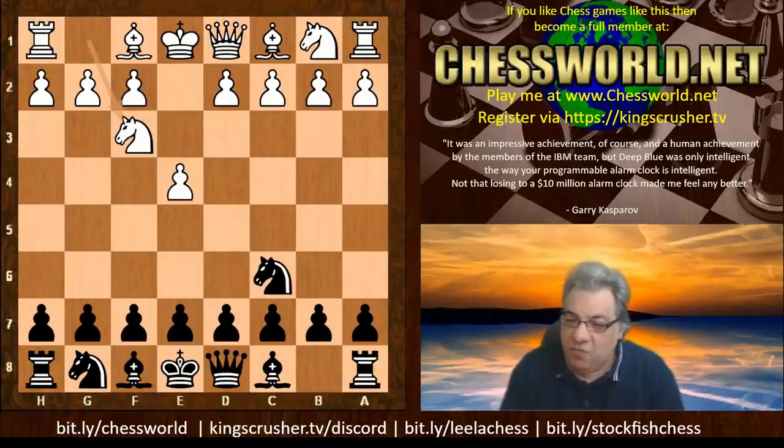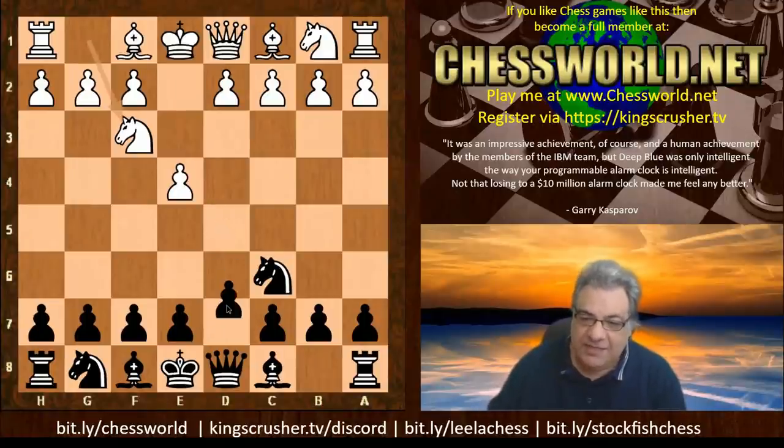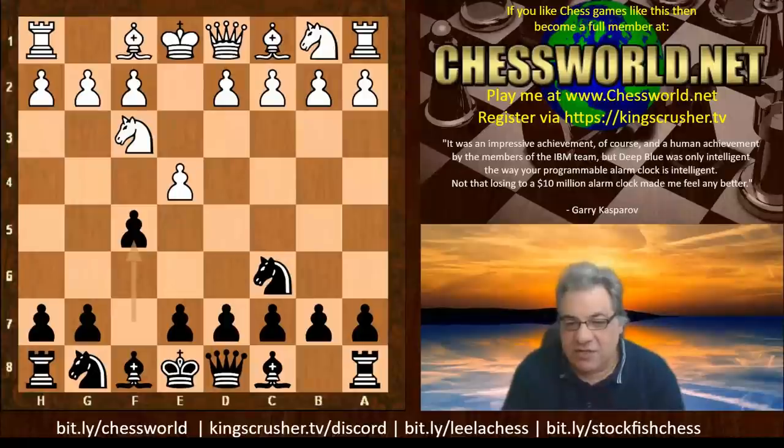There is another adventure here which you might not know about - a move you might never have thought about. Apart from d5, which is interesting as well, this is even more adventurous than d5, and the move is f5. This is the Colorado Gambit.